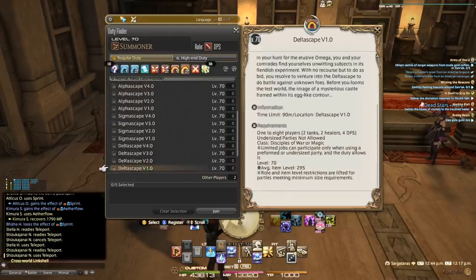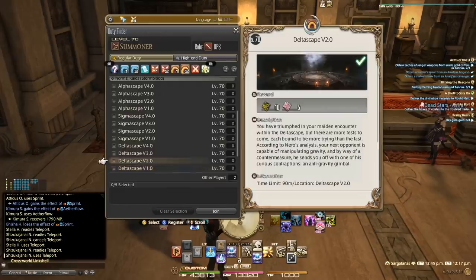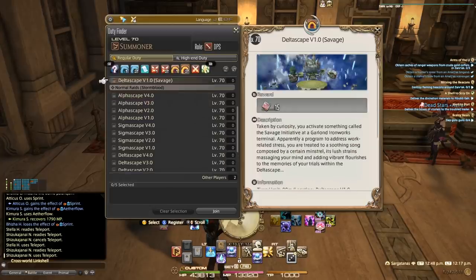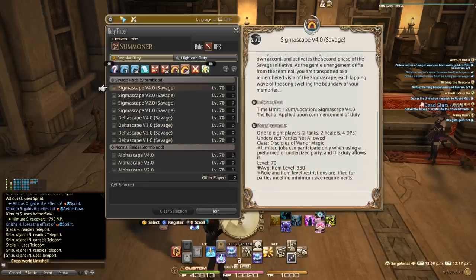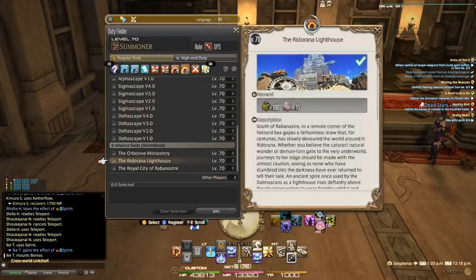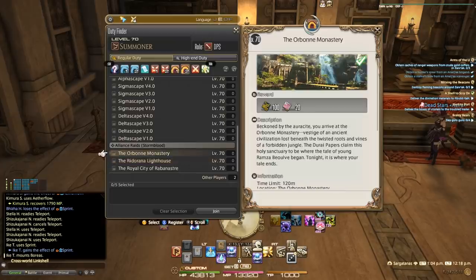Get these raids unlocked as soon as you can. The Deltascape item level requirements start at 295, so you can get started fairly easily. Sigmascape scales up from 325, and Alphascape from 355. Savage versions have higher item level requirements. We also have the 24-man raids: The Royal City of Ravenast drops item level 330 gear with no weekly lockout. The Lighthouse drops 360 gear. The Monastery drops 390 gear and currently has a weekly lockout, but that will be removed prior to Shadowbringers.